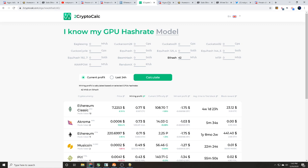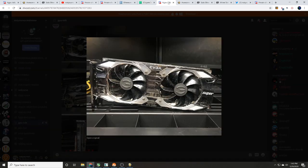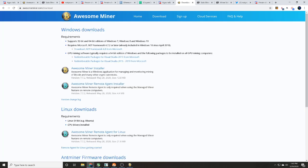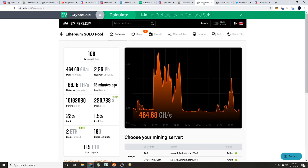Once you head over to awesomeminer.com and decide it's the app for you, click the Windows application and pick whichever version is right for you.